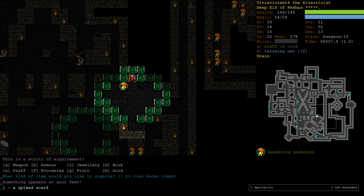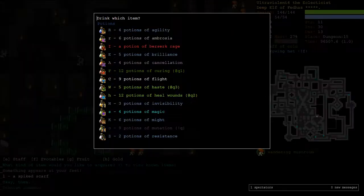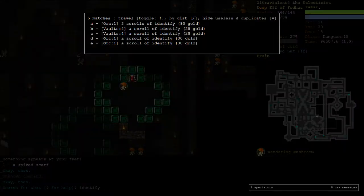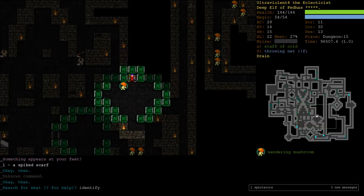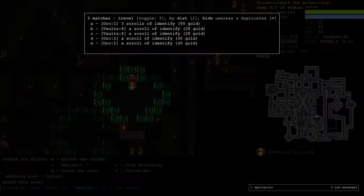I've got a spiked scarf. Have I got ID? I don't. I can just put this on to see... no, I think I'll wait to identify. There are lots of ID scrolls around. I'll tell my mushroom to wait here and go find one. There are 3 in Orc - let's grab those.